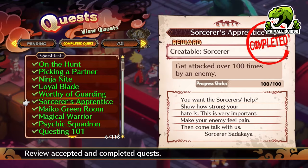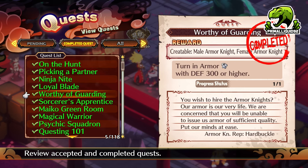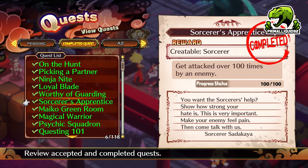So that one is also a non-issue. Next up, we have the Sorcerer. Get attacked over 100 times by an enemy. Just accept this one as soon as you can and you'll unlock it eventually. If you really want to farm it, go to stage 1-1 with a character like a mage and just keep ending your turn. You'll get it eventually.